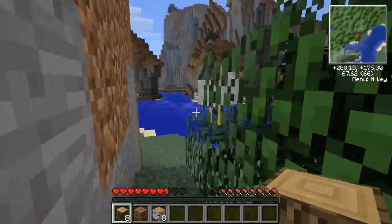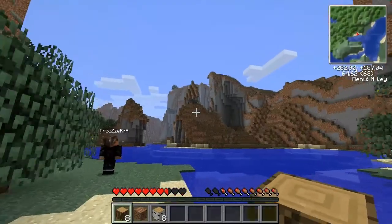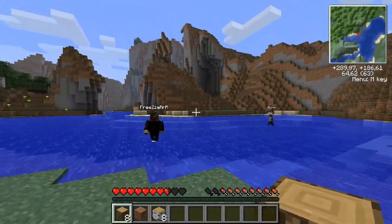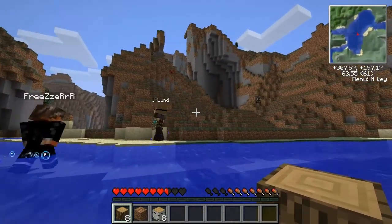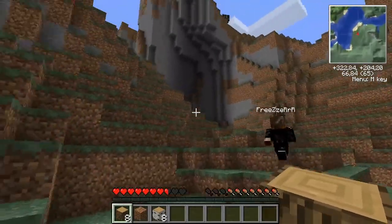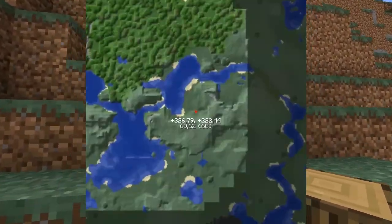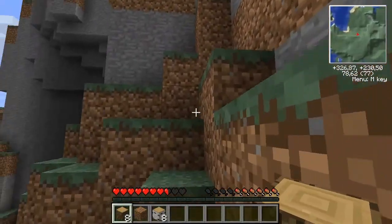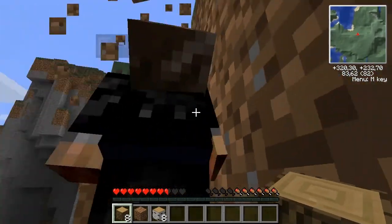Let's start building the house. Should we build it on top of a mountain or do you have any ideas? We could build on top of the mountains, or build a beach house on this patch of sand — though it's not really a beach. I vote for the top of this mountain. I can see on my mini-map, if I press X and get out the bigger map, that there are a lot of mountains behind this one. Let's check that out!